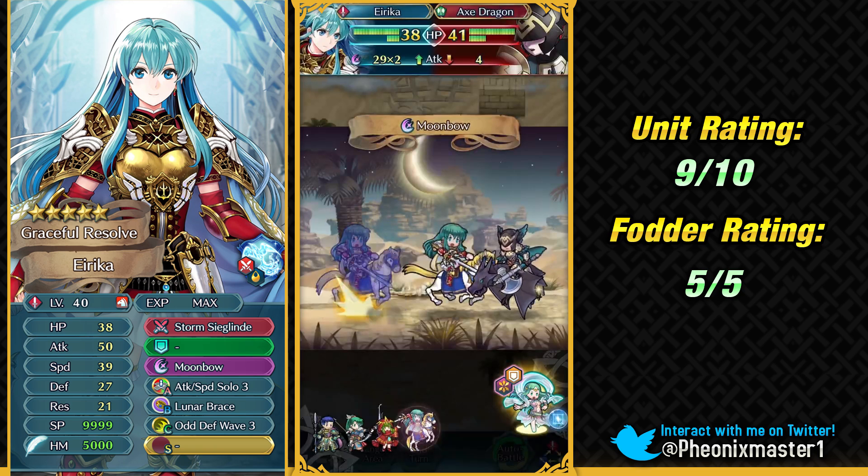We have Legendary Erika as one of the best offensive cavaliers in the game because of Storm Sieglinde. With that weapon and Lunar Brace, you can essentially have Blacker Lunas, which is extremely powerful. She can also function as a Galeforce cavalier. You might ask why take off Lunar Brace for Galeforce — the reason is that Storm Sieglinde's effect is really easy to trigger as a horse unit, freeing up the Flashing Blade or Heavy Blade seal for another unit. This is really potent for a Galeforce team in Aether Raids.